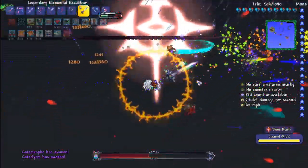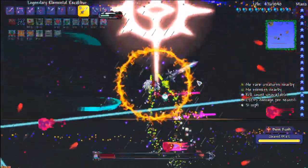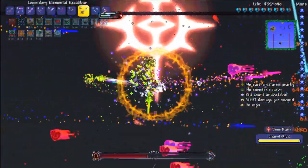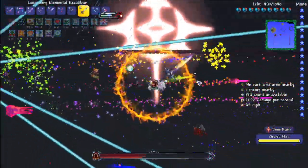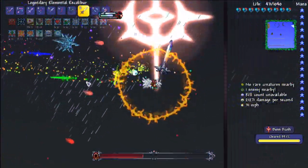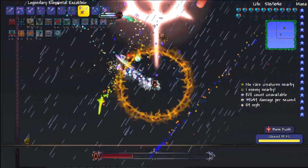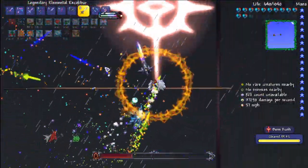I can barely see anything because I forgot that my summon is also firing projectiles — the massive blue beams you're seeing. I can't tell the difference because the Endogenesis is currently shooting them out.